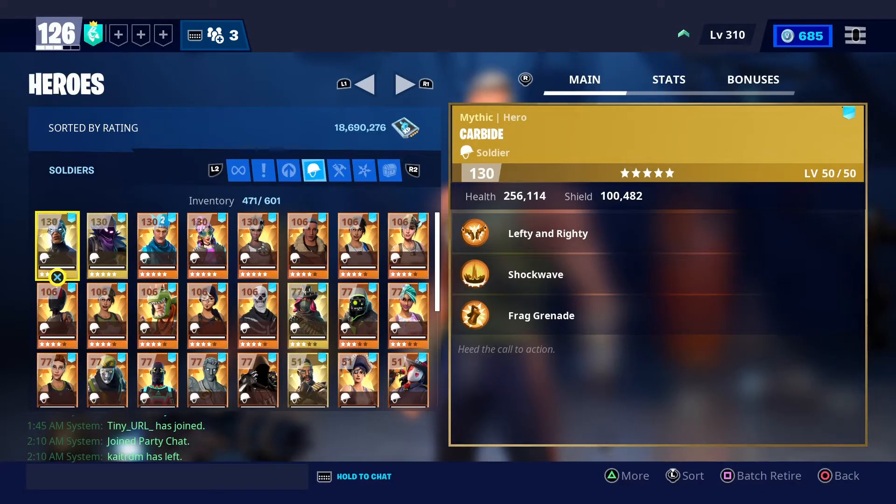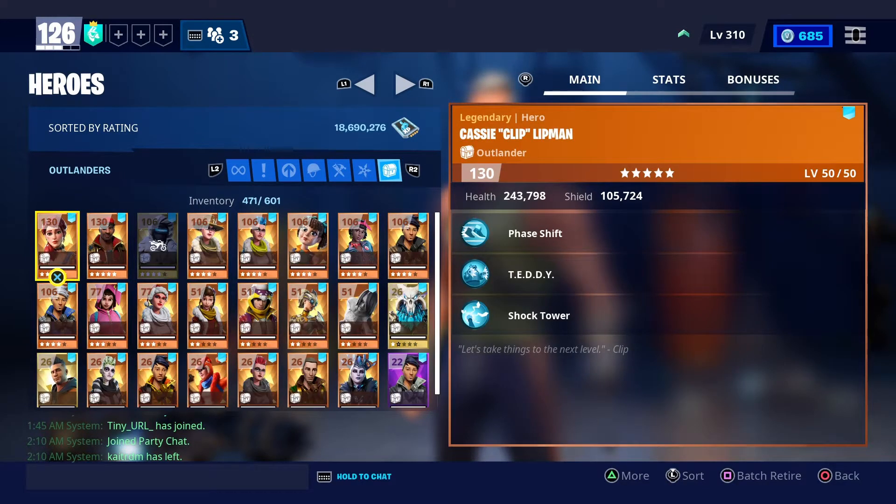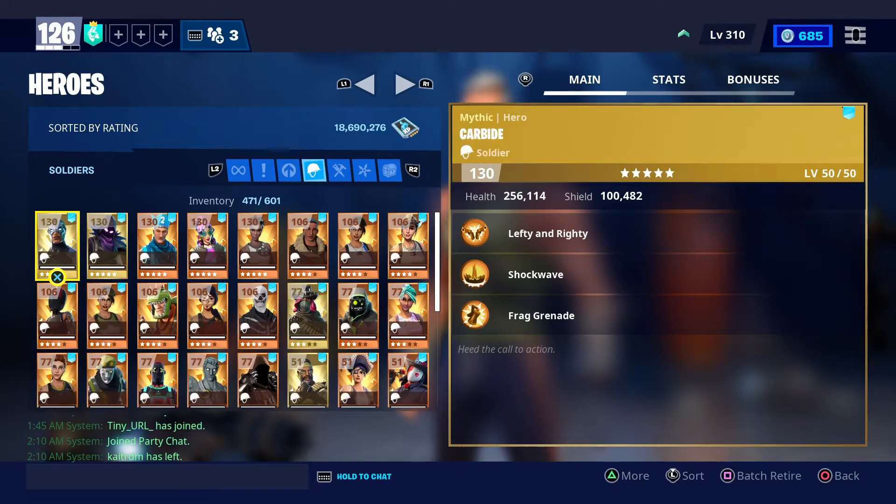When you start the game, you'll notice that there are four classes of heroes: Soldiers, Constructors, Ninjas, and last but not least, Outlanders. We're going to start on what Soldiers are capable of and what their abilities are.